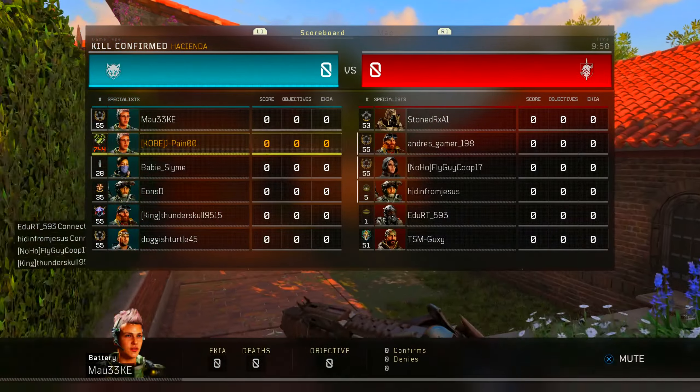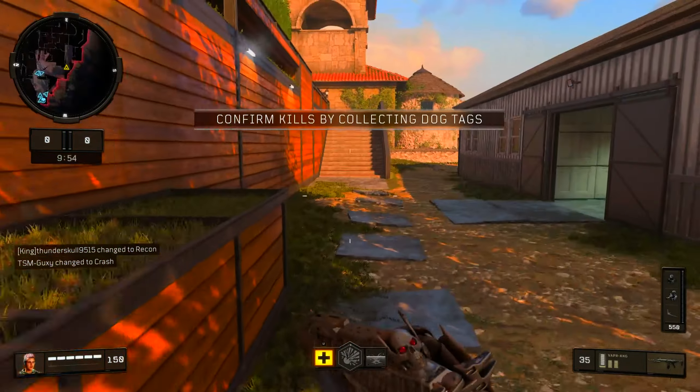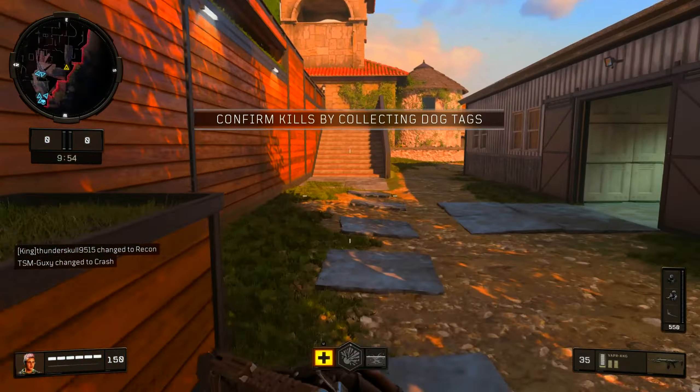Alright, here we go — Kill Confirmed on Hacienda. I've been trying to put off this video for a minute but we're using the Vapor today. I don't like the Vapor at all. The recoil on this thing is crazy, and on top of that the iron sights are trash besides this mastercraft I have on.